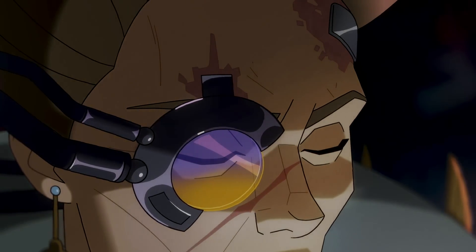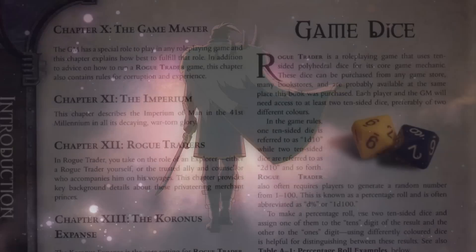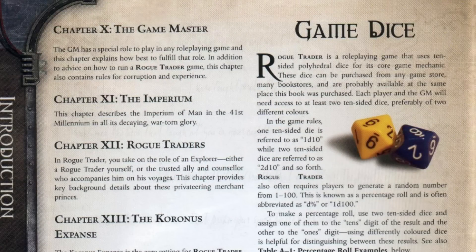For starters, the system as a whole uses two D10s, or a D100 as it is sometimes called. This is essentially where you have two D10s and you perform basically all of your rolls with those, as most rolls are going to be arranged between 0 to 100 in some fashion — everything down to your stats and your skill tests, as they're called.